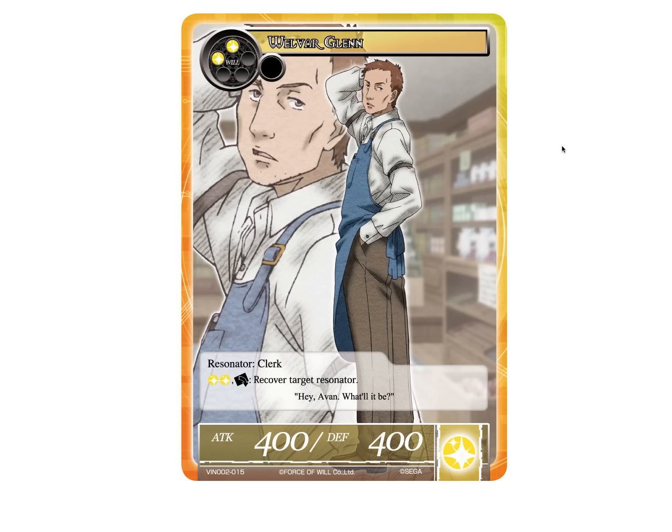Then we have Welver Glenn, who is a 2-drop 4-4 but 2-light, and for 2-light and tap you can recover target resonator. That's not awful. This is definitely more geared towards playing Vingolf Valkyria Chronicles style games. Being able to recover target resonator is pretty good, especially when you combine it with the resonator that lets you tap to recover regalia — so you can do some shenanigans with tank combos if you have the will to use it. That's pretty interesting, but nothing groundbreaking that really catches my attention.